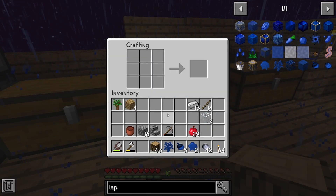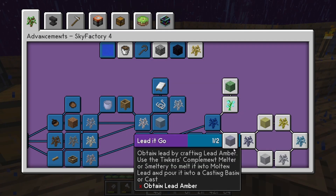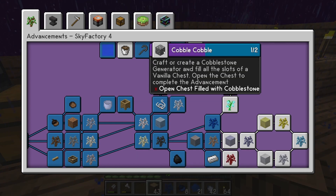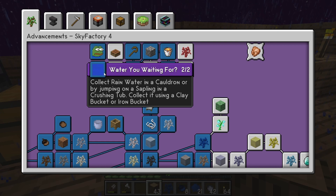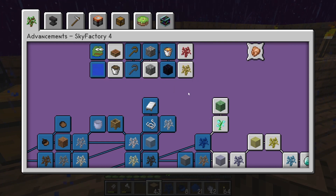Next on the list — whatever the hell that is, I'm sure that's gonna be crazy. Create a cobblestone generator and fill all the slots of a vanilla chest — why would I do that? And then: Oink Tree — craft a bacon sapling. Oh man, that's interesting.